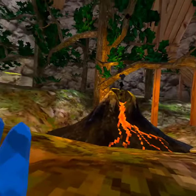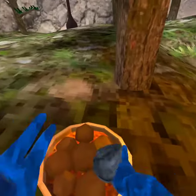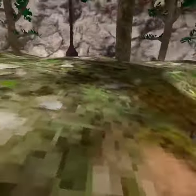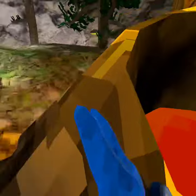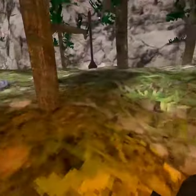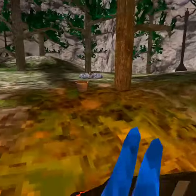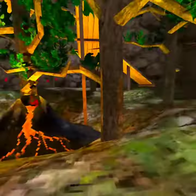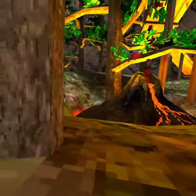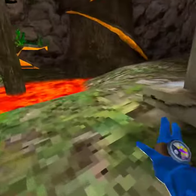So there's a lava update in Gorilla Tag and we're gonna check it out. First, see these rocks — if you fill them up in the volcano enough, look what happens. You'll hear that warning sound, and then lava will start to rise. It doesn't cover the entire map.